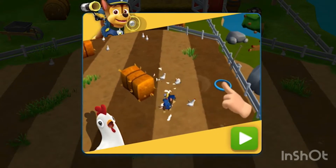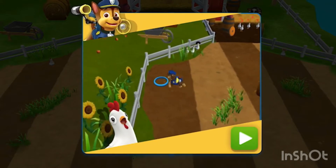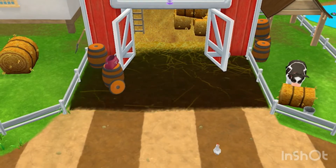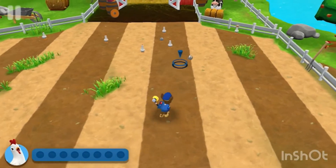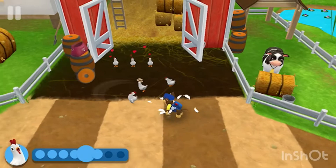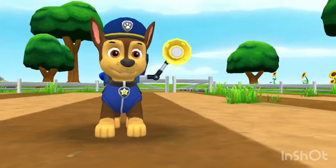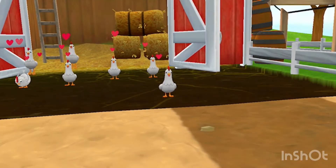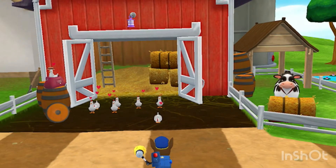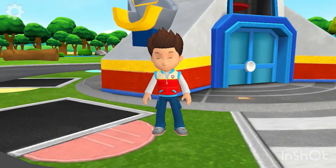Tap on the screen to move Chase around the field! When Chase gets close, the chickens will move away from them! Get them to move back into their coop! This is the chicken coop! Find all the chickens and bring them back to the coop! Don't worry if they split up — you can go back and get them later! Hey, it's Chickaletta! Hi, Chickaletta! Great work, pups! Farmer Yumi will be happy! That was amazing, Chase!